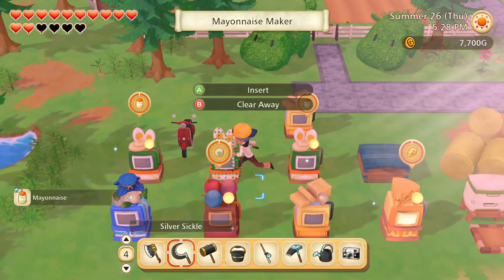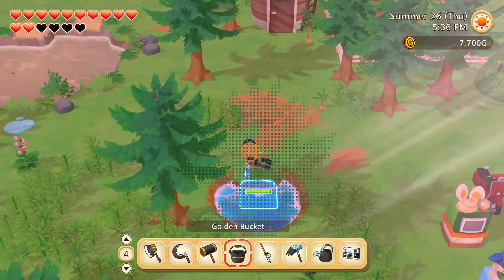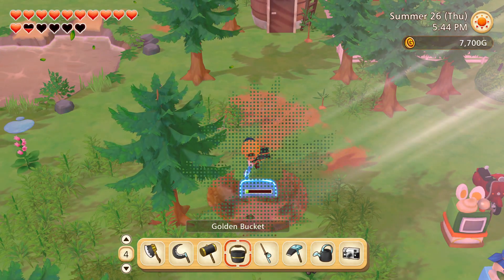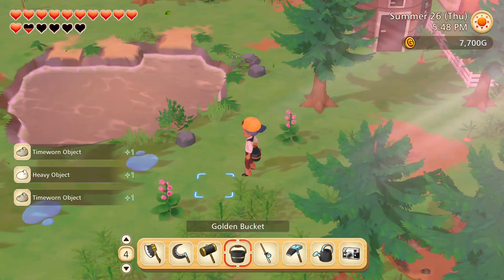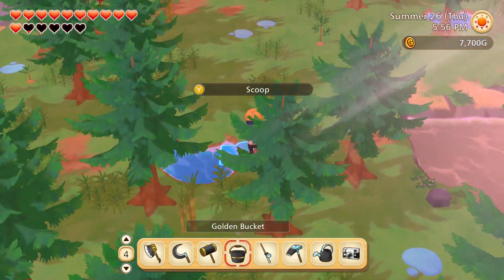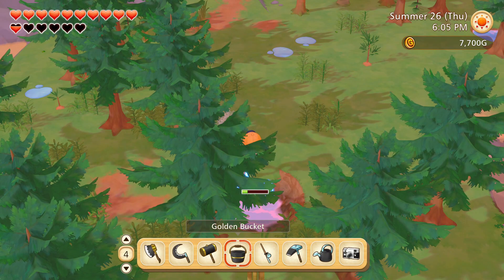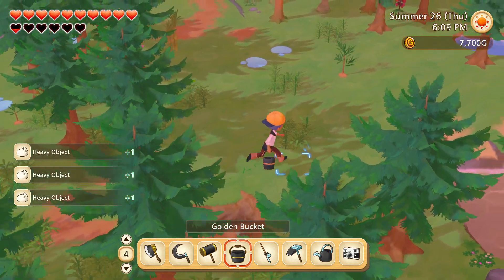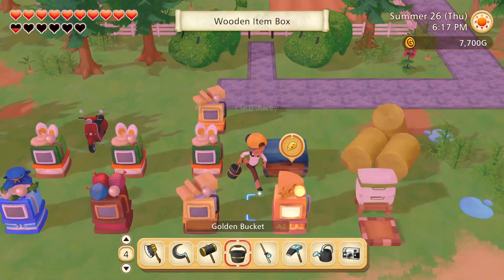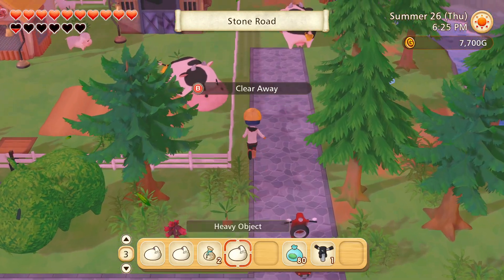I didn't get as much done today as I was hoping but that's fine. Let's start laying down some paths through this area. I was thinking about moving my field over here at some point, but that pond - I really wish we could get rid of the giant ponds, they really do get in the way. Later on we don't even really need that big of a field. I don't know if I want to move the greenhouse into this area or not - I kind of actually like where it is right now.